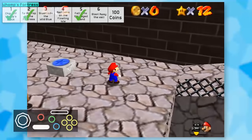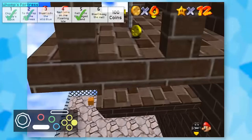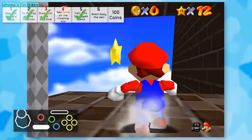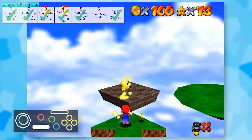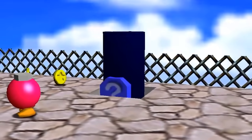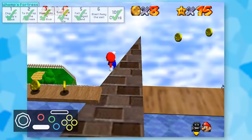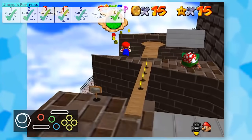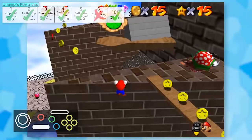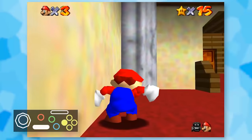Star 3 required a super precise camera angle so I would slightly move to the left when wall jumping up top, and it managed to work out. 100 and red coins took a while, but they could both be completed. The final star is Blast Away the Wall, but the cannon isn't going to do us any favors. I tried the cannonless strat and wasn't able to hit the right angle. Maybe it's doable somehow, but it's really not worth going for.